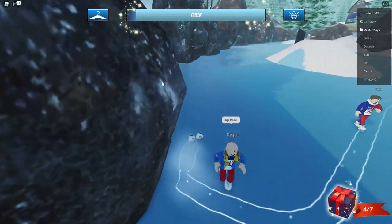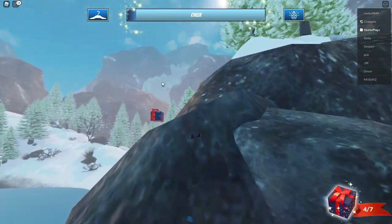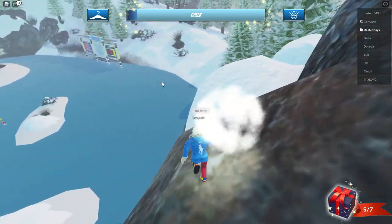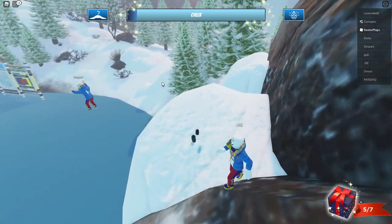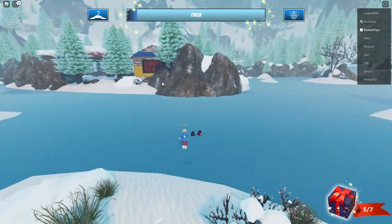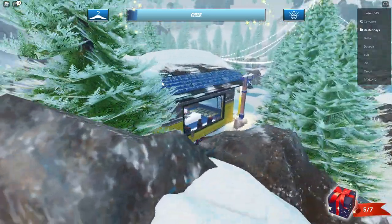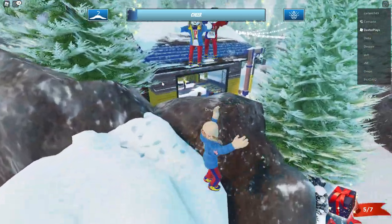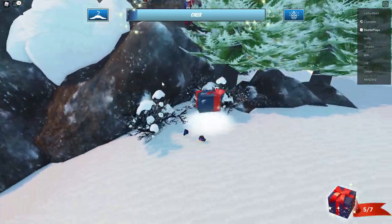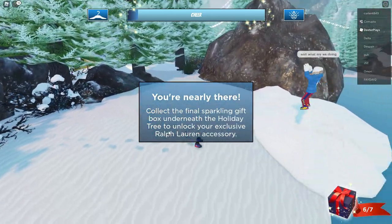For this next one, you've got to get to a boulder up here — you can see the present on top of it, so hop over there and the present is right there. From where all the signs are, you can see the snow and the polo shop, and it's behind those on the boulder in the corner. Hopefully me looking around here shows you where to go. The next one is right here kind of behind this shop as well, just around the other side.